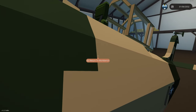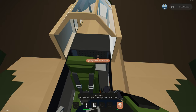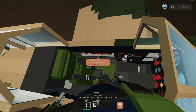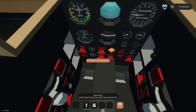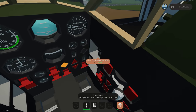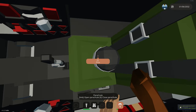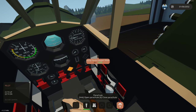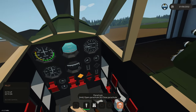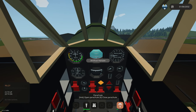Let's jump in the cockpit. We'll stand on our seat and if we look behind it we have a parachute we can equip, plus more equipment: a fire extinguisher, flare gun, flashlight, oxygen mask, and binoculars. The oxygen mask is nice — in the event of a crash landing in the water you can quickly grab it, open the canopy, and swim out to survive. As we sit in the seat, it brings up the seat controls on the left.